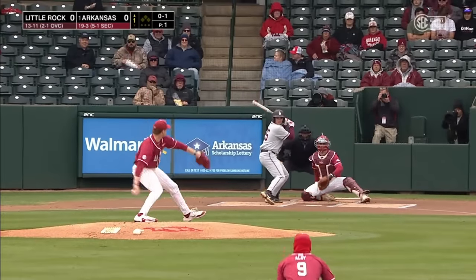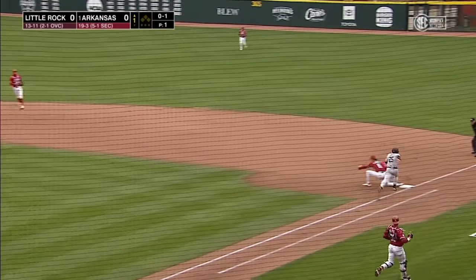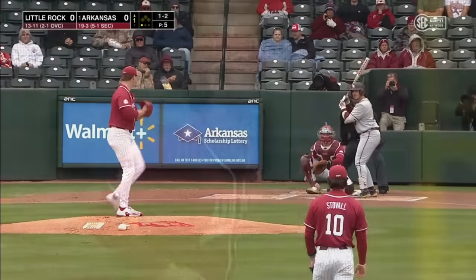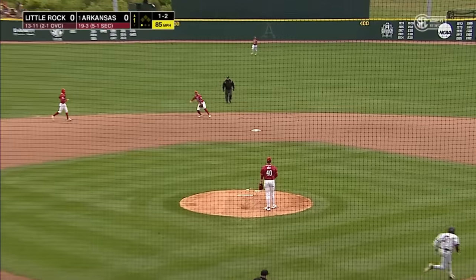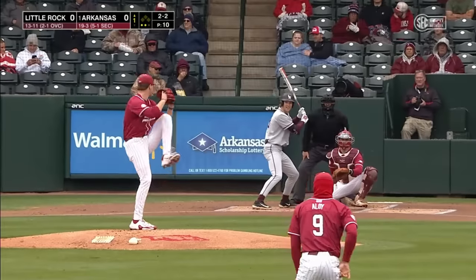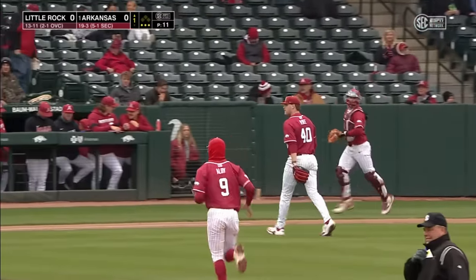Different pitches that Bybee will throw today. Off to a good start here with a roller to second. Stovall took an extra split second to gather that ground ball and throws out tight to begin the game. Three infielders on the left side of the diamond, and that one's right to Stovall at second — how about that positioning? You couldn't do that in the big leagues, but you can here. Stovall well to the right of second base. Breaking ball, strike three.